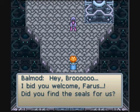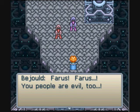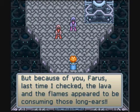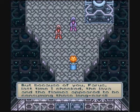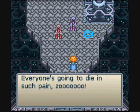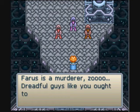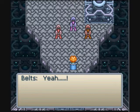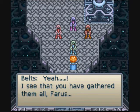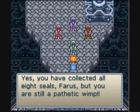I bid you welcome, Ferris. Did you find the seals for us? Cough, cough — Bajold. You people are evil too. The good citizens of Andal worshipped and followed you like lambs of God. But because of you, Ferris, last time I checked, the lava and the flames appeared to be consuming those long ears. Kind of a dick. Everyone's going to die in such pain, zoo. Seemed like kind of a bad person. Yes, you're dreadful, zoo. Ferris is a murderer, zoo. Dreadful guys like you want to die quickly, zoo. It's the four fiends, except that they're identical — they don't have elements. Yes, I see that you have gathered them all, Ferris. You have collected all eight seals, Ferris, but you are still a pathetic wimp. The enemies in this game are jerks.